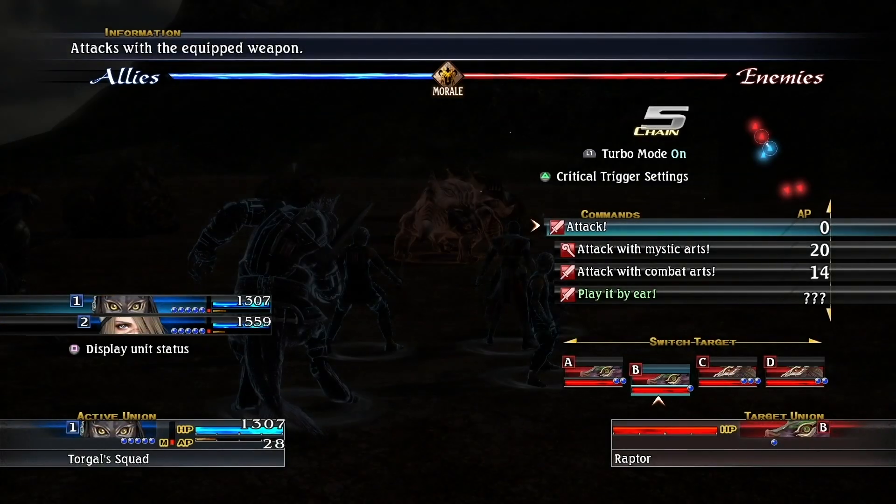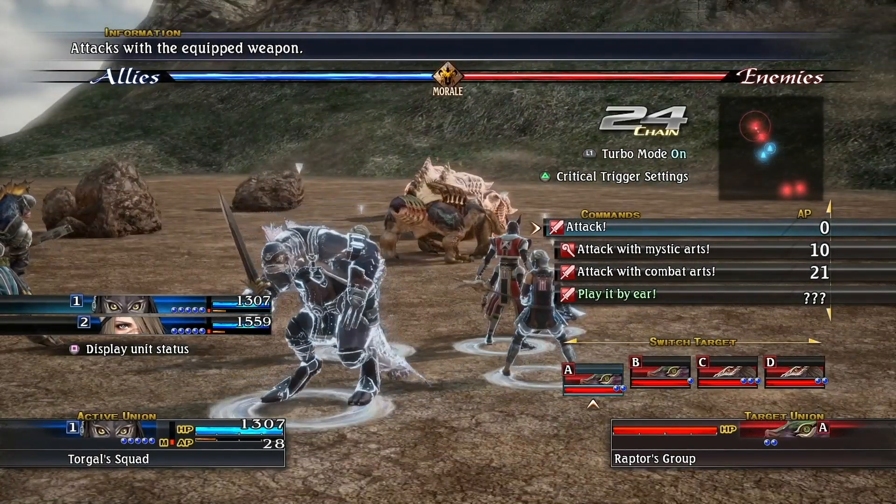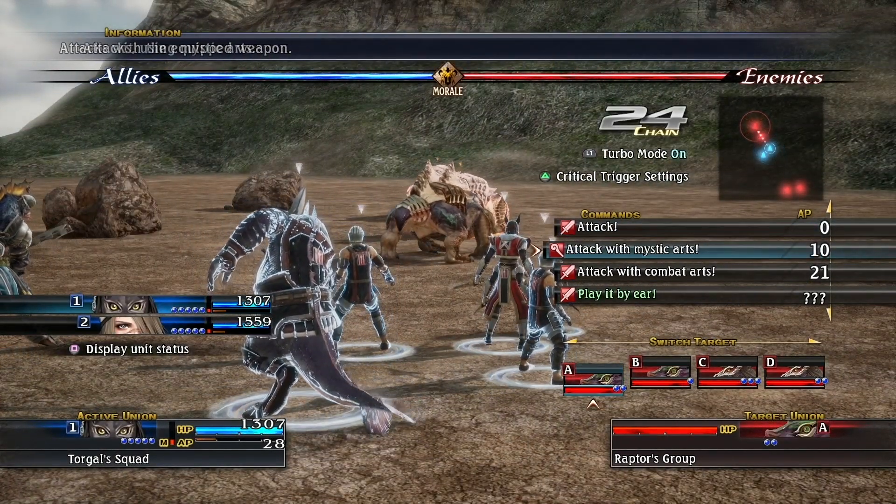Now we'll explain the general flow of combat by looking at an actual battle. Pay attention to the battle map here in the top right — this will show you the locations of both friendly and enemy Unions on the battlefield. You'll want to position yourself to both obliterate the enemy and to avoid surprises and counterattacks.